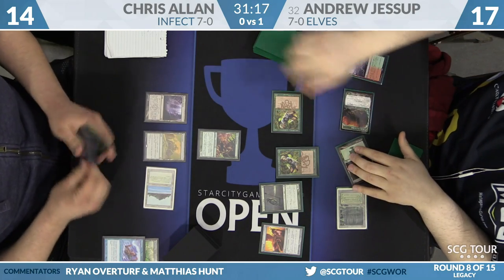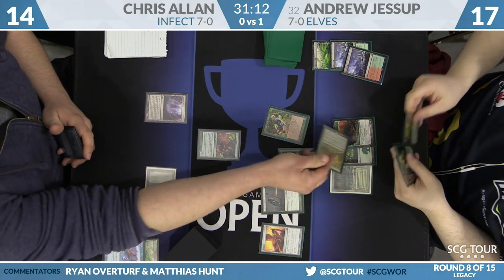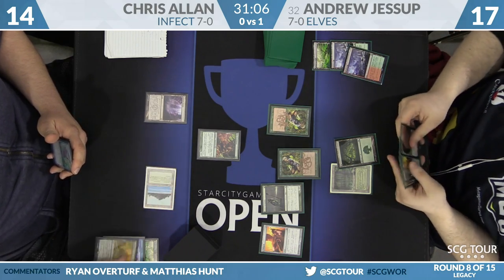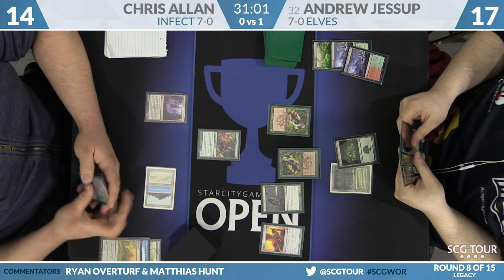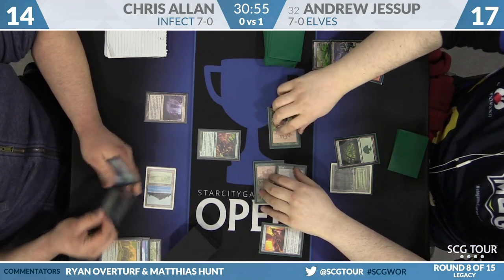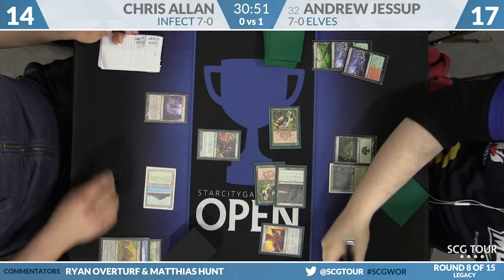If Jessup finds a Gaia's Cradle though, he'll have all kinds of mana. Chris is going to Wasteland away the Dryad Arbor, which Andrew will use the Rangers to put back in his hand. It looks like Chris has bought himself another turn. Jessup will just attack for four, putting Allen down to ten.